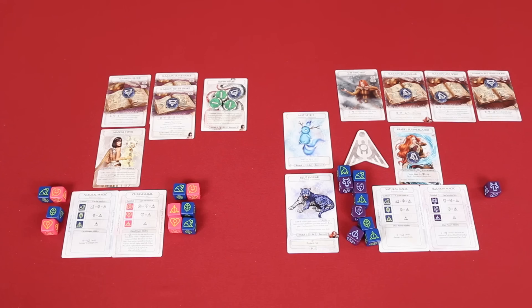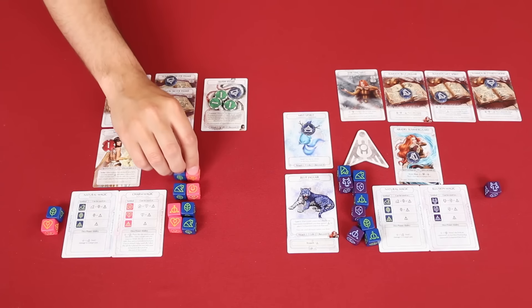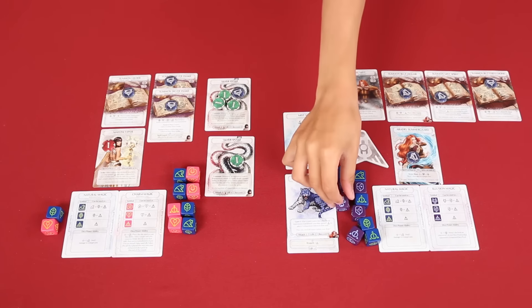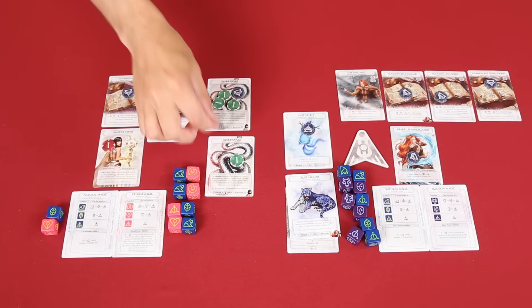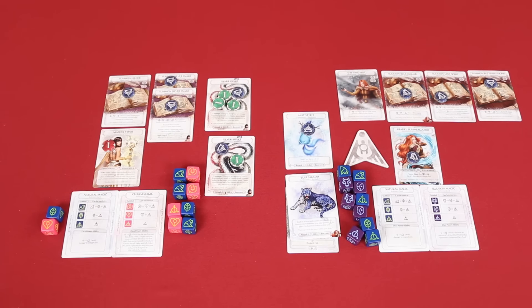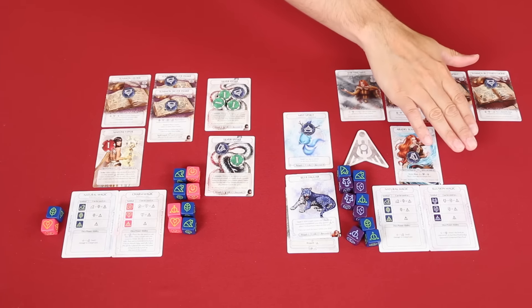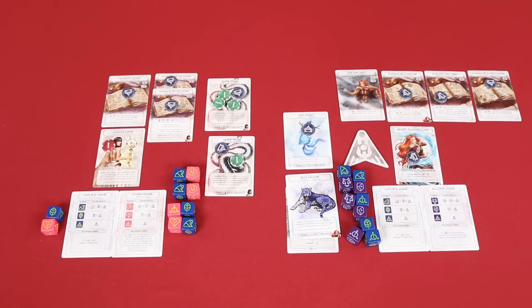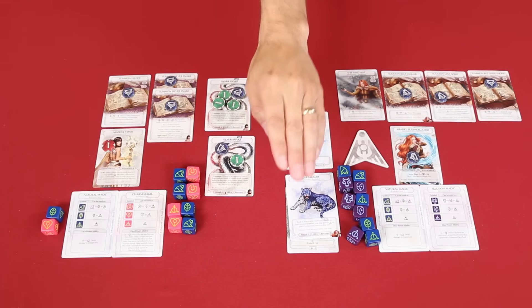Luke has his Mist Spirit attack my Phoenixborn, and my snake is exhausted so I can't block — I take one wound. For my turn I summon a Silver Snake spending two dice, and with Focus 1 I place a status token. Luke immediately gazes with his Blue Jaguar, exhausting my new snake. Luke explains he didn't attack the Blue Jaguar because that would have exhausted it and he'd have lost the Gaze ability. Now with everything I could bring out shut down, Luke's Blue Jaguar attacks my Phoenixborn for two damage.